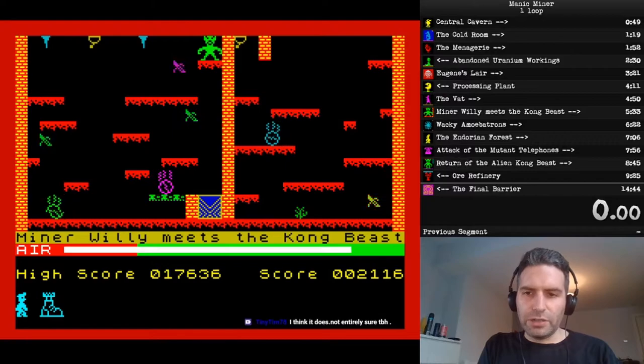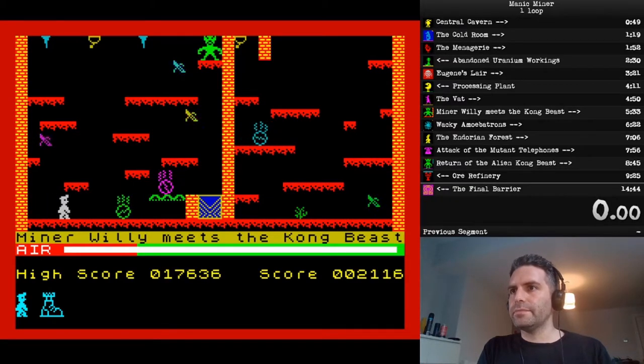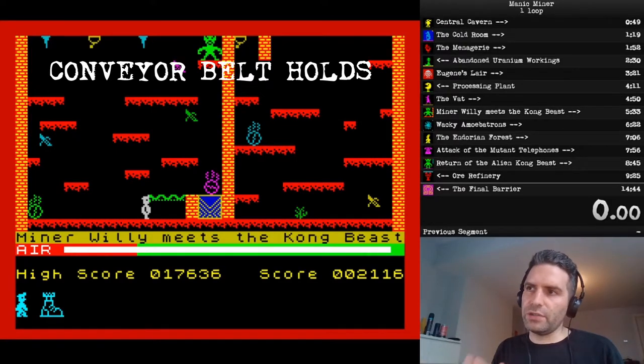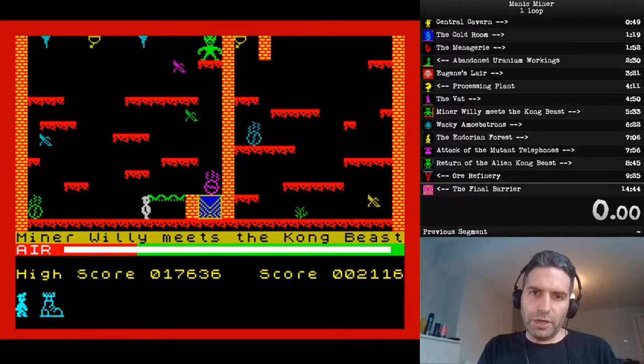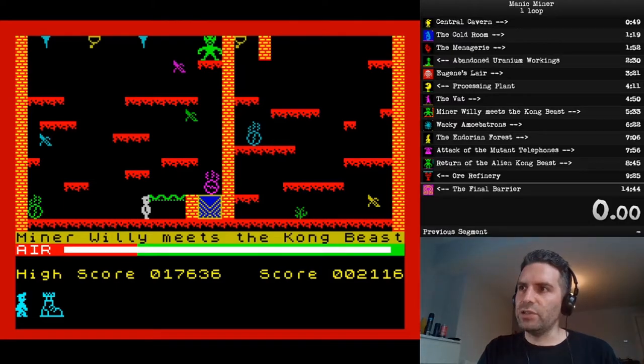That's fine and we will be using that safety bunker later, but it's not optimum for what we want to do here. Instead, what we're going to do is a position hold on the conveyor belt, kind of like the one we did in Eugene's Lair. But this is different because we're going to jump twice using the vertical jump button, and once you've started your first vertical jump, start holding the left button while you're mid-air. That will keep you stationary on your second jump, meaning you will land on the platform above.